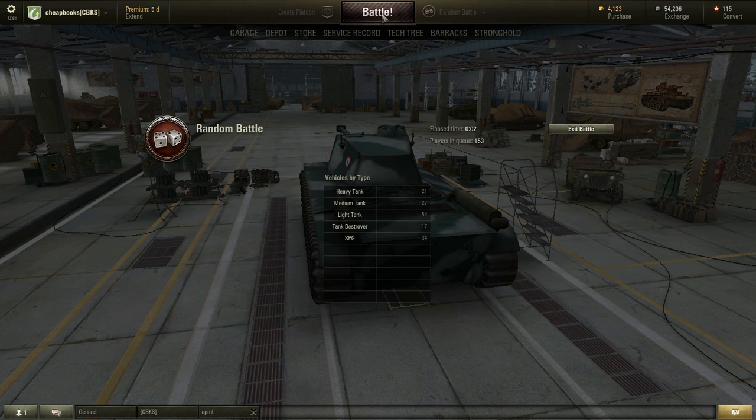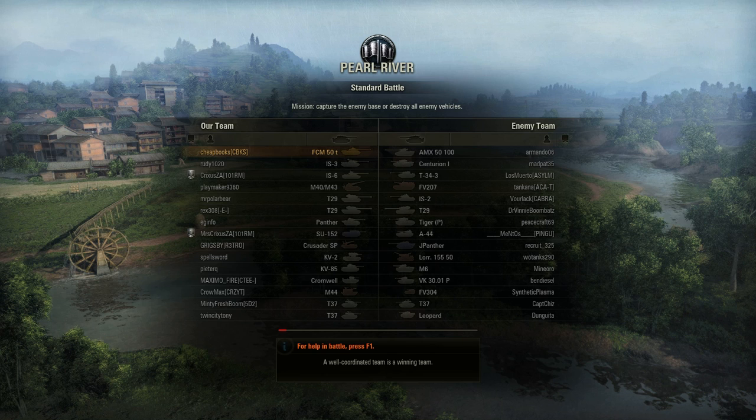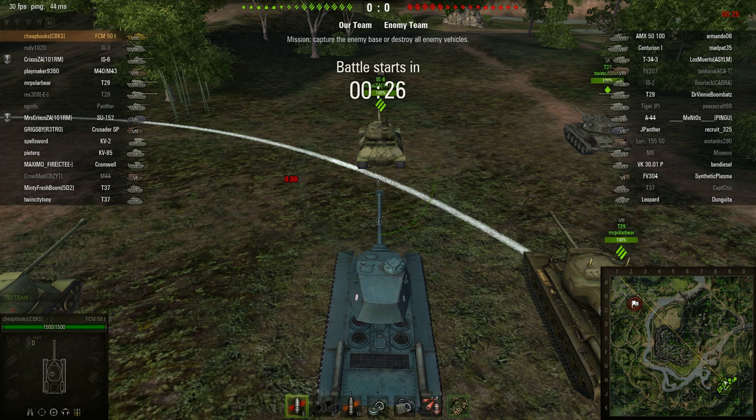I'm working on a mission, and the mission is that I have to kill an enemy tank by ramming it. And this is absolutely the best tank to do it with. If you are working on this mission and you have this tank, this is the one you want to use to complete the mission. The tank is very fast, so it should have no problem ramming anybody. I'll be able to keep up with almost any tank in the game.